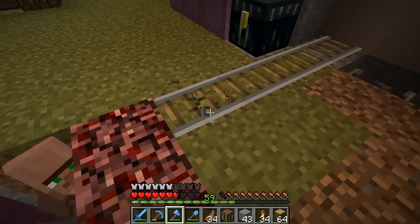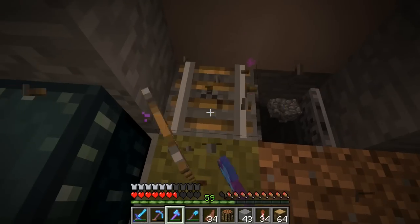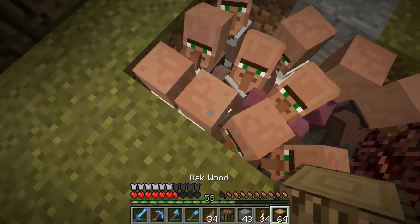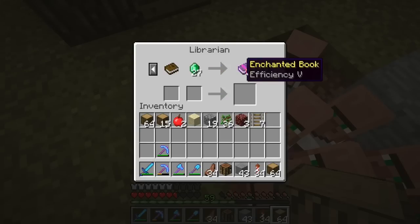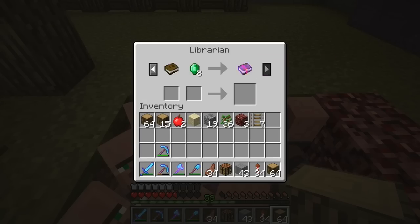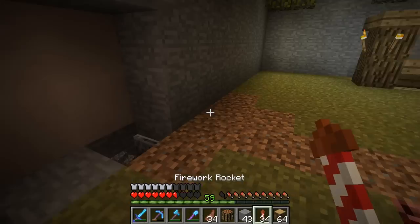I'm a little salty, I'm not gonna lie. I was moving all the villagers over and I accidentally killed a white rogue villager. Pretty sure it was my mending villager because I don't see him in here anymore. Luck of the Sea, Efficiency Five, Power Two... yep, my mending villager is gone. That makes Jevin sad.